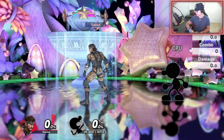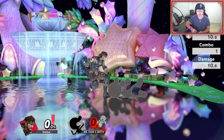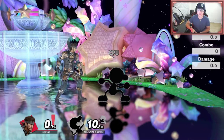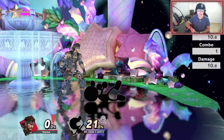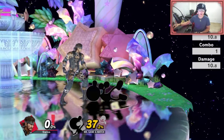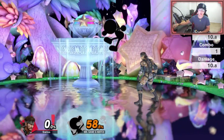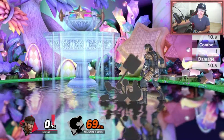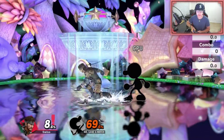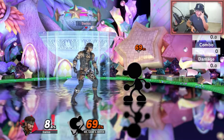That's pretty much the gist of it — you can call it a tech chase, a read, or whatever. Snake's tech chases come from his down throw. When you're down thrown, there's only a couple of options: you can stay still, roll forward, roll backwards, get up regular, or do a get up attack. Staying still, doing a get up attack, or just getting up regular puts you in the same exact position anyway.